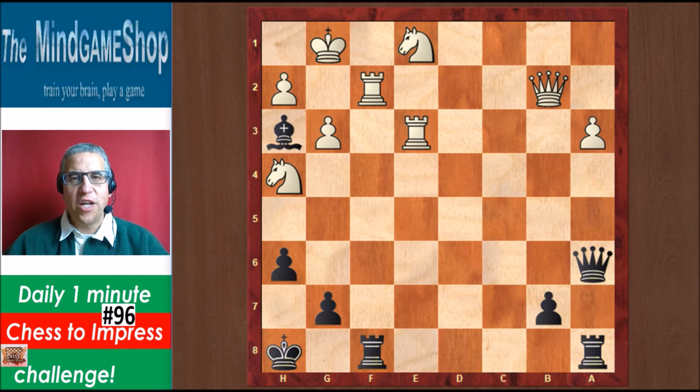Hello chess fans, this is Rick from Chess to Impress with number 96 in the daily one-minute challenge. Black to play and win this position. Let's have a look. Black is material down but has an attack against White's King.